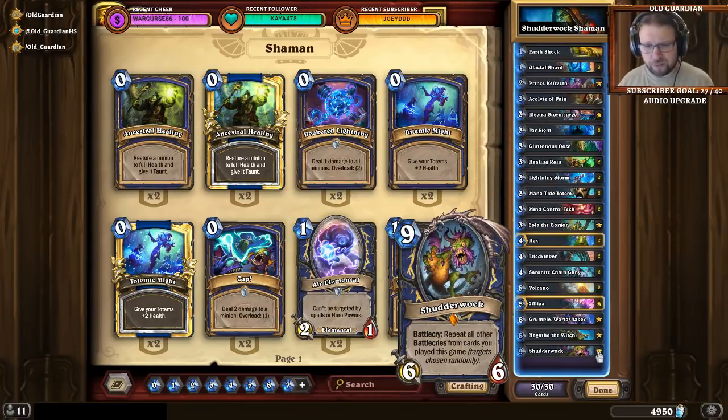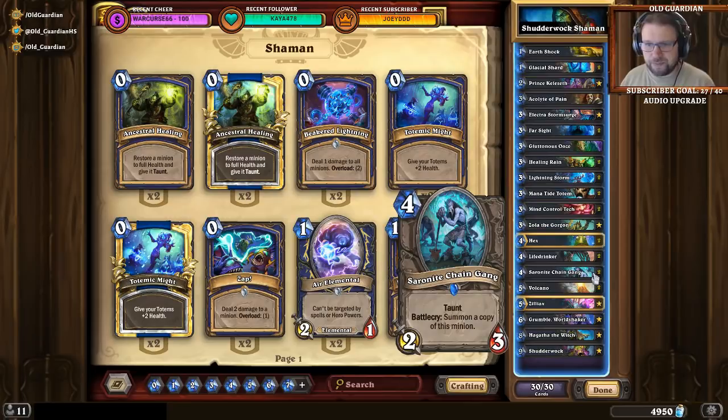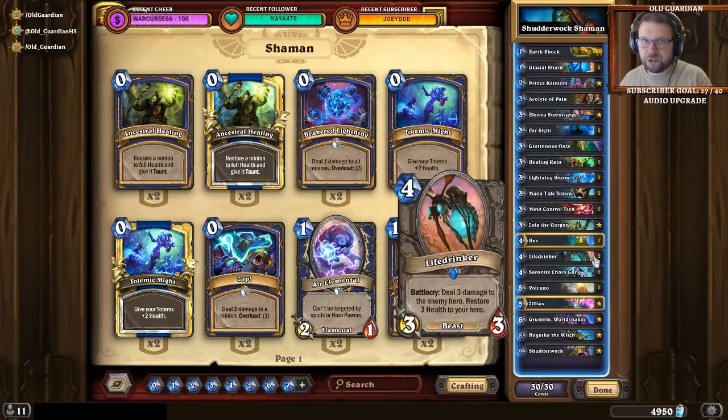Shutterwalk's Battlecry replays all other Battlecries from cards you played this game. What you really want to do is play Shutterwalk, have it make copies of itself — that's why there's Saronite Chain Gang in this deck. After it's made copies, you want it to bounce back into your hand, preferably with Grumble so the copy costs 1, or with Zola so it costs 9. You also have the Life Drinker, which deals damage to the opponent and heals you. Keep bouncing back copies and boom, boom, boom — opponent dies, you're at full health.